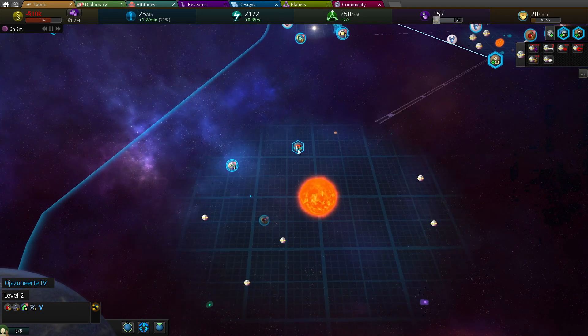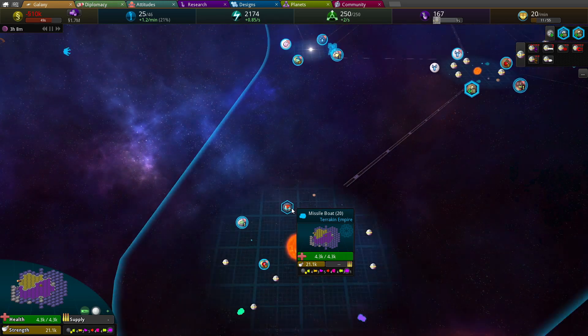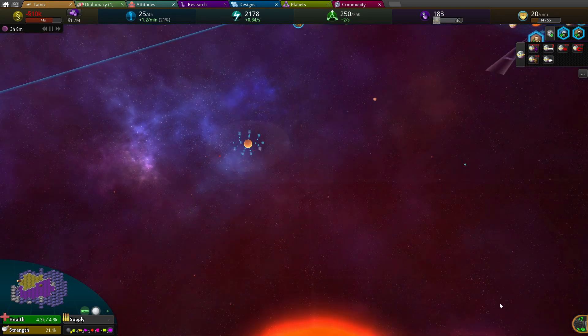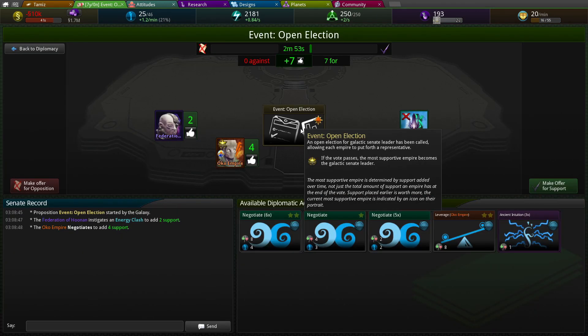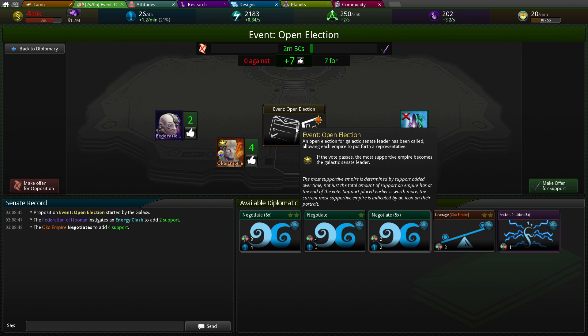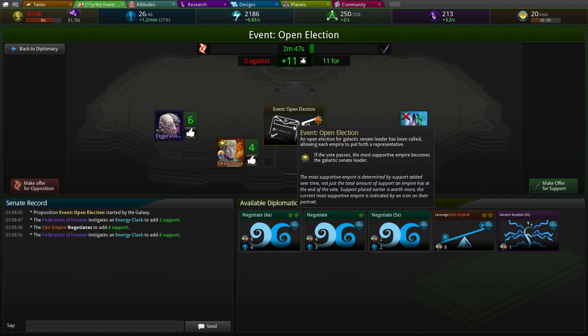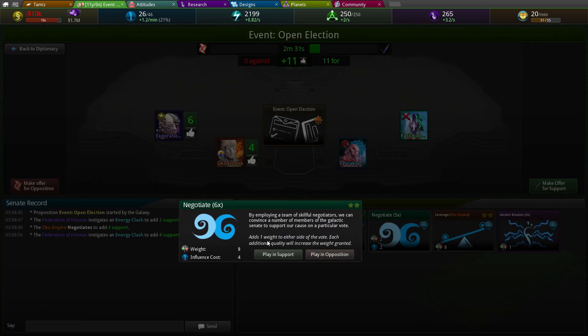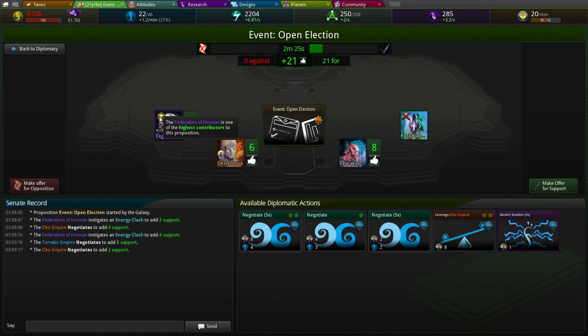These ships should shoot, right? Missile boats. I don't know the range of the missile boats though, that's the only downside. What's this? Open election. You become the galactic leader. Who passes most support of Empire becomes the galactic senate leader. I got 26 points. I could become the leader, maybe. I'll play in support. So will that make me the leader?